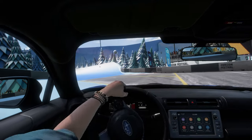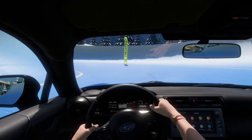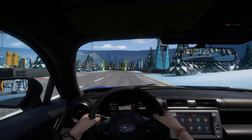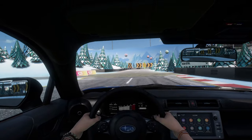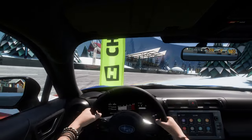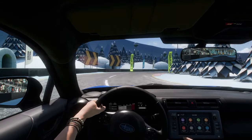This BRZ produces 228 horsepower and 250 torques from a little 2.4 litre boxer engine, just like the GR86, whilst weighing just under 1300 kilos, putting this car in B-Class at 673 PI from standard. Interestingly though, the GR86 is actually ever so slightly lighter in game with a slightly higher PI rating of 677.